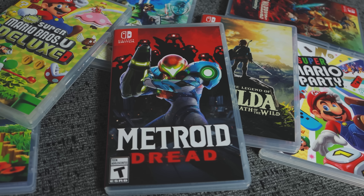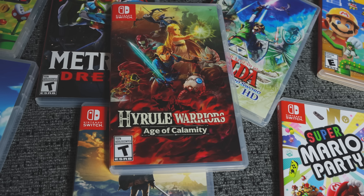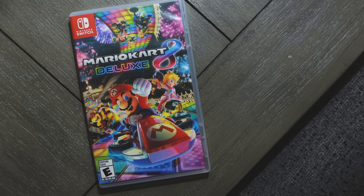The games we're giving away: Metroid Dread, Breath of the Wild, Link's Awakening, Skyward Sword, Mario Maker 2, Super Mario Party, Hyrule Warriors Calamity, Super Mario Bros. U Deluxe, and Mario Kart 8 Deluxe — giving them all away.